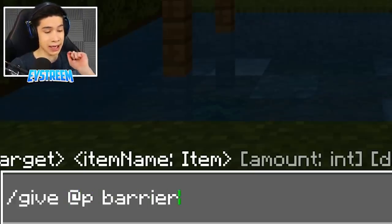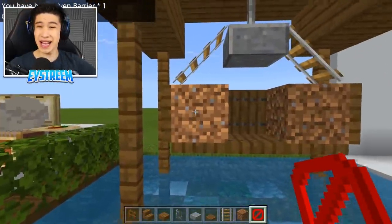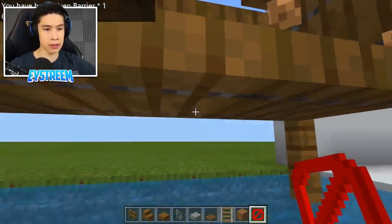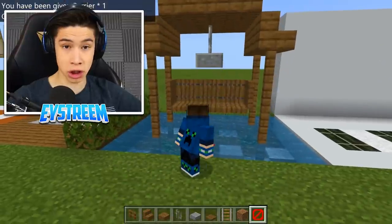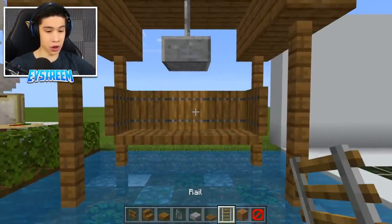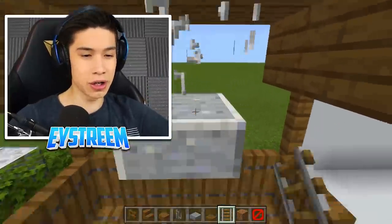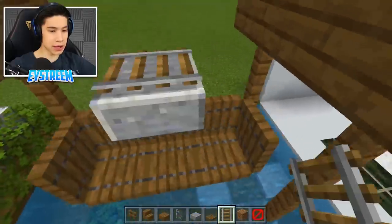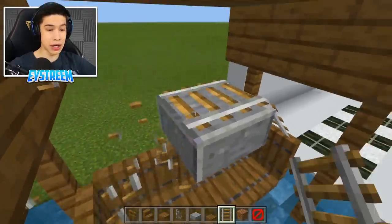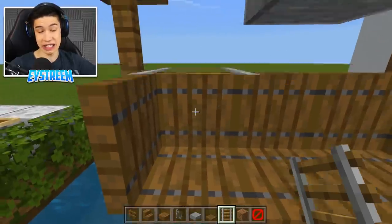Hit enter and that's going to give you this fancy looking barrier block. Instead of using the dirt here, place your barrier blocks — crouch and place one on the left, one on the right. Then grab your rails — they will disappear but trust me, they're still there. Destroy that iron bar again and place your rails coming across. The barrier block actually allows you to place the rails on what seemingly is nothing.